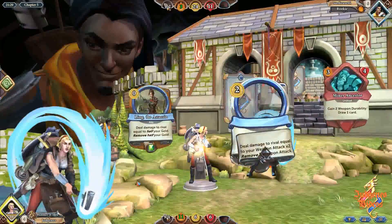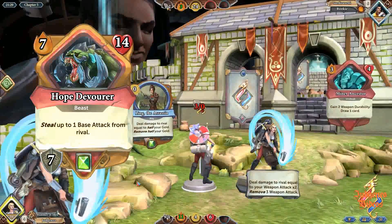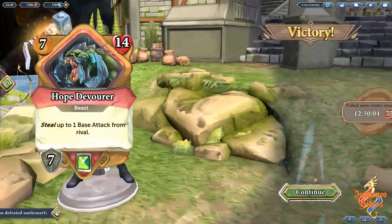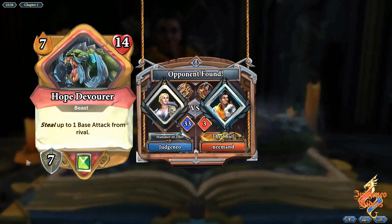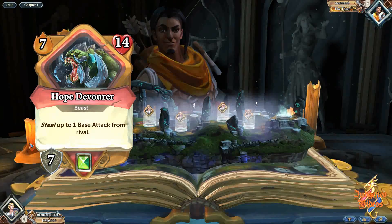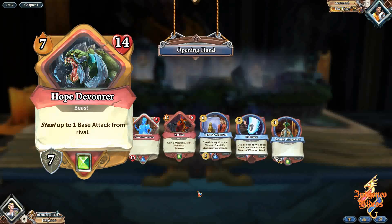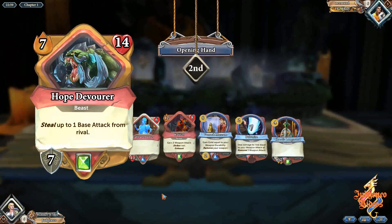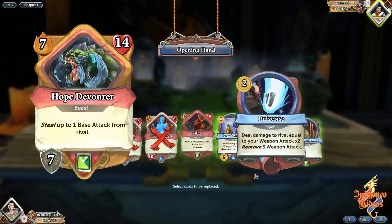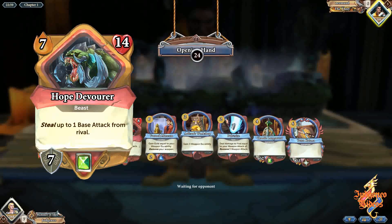At number 4 we have Hope Devourer. Stealing 1 AP is hands down one of the best card effects in the game — it permanently boosts your character and gives a pretty decent debuff to your rival. Time this correctly and it will win you the entire game. The stats of this card — 7 attack and 14 life — look high, but it's not particularly difficult to access. It just needs a Dragon Longsword or something similar. You can play Hope Devourer in chapter one even by just tanking 7 damage, which considering the powerful effect of stealing 1 AP is completely worth it.